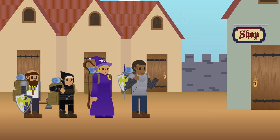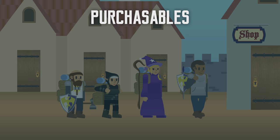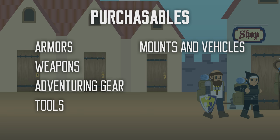In a large enough settlement, you can buy all sorts of goods and services: armors, weapons, adventuring gear, tools, mounts, vehicles, trade goods, food, drink, lodging, and other services.